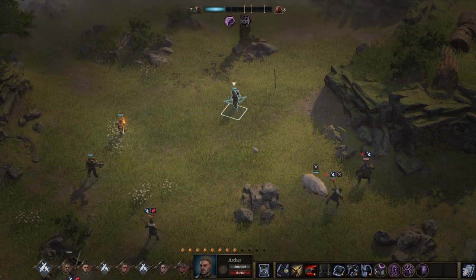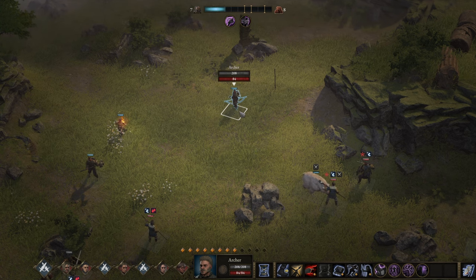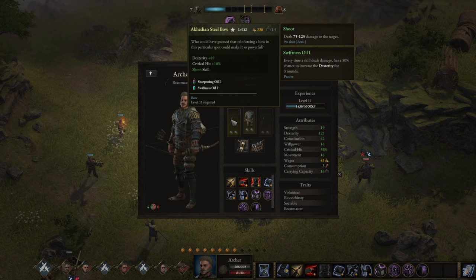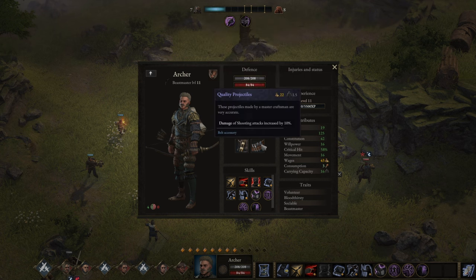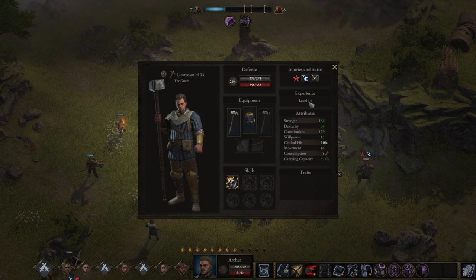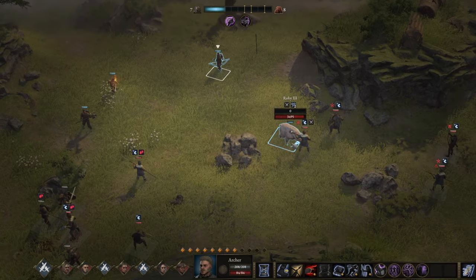Now for the gameplay section. We're running the Beastmaster first — a level 11 Beastmaster with basic equipment: a self-crafted Arcadian bow, light armor, and a very basic projectile trinket. Nothing out of the ordinary; I wanted to pick something as basic as possible. We are fighting against much stronger, level 14 opponents, so we are effectively quite under-leveled.